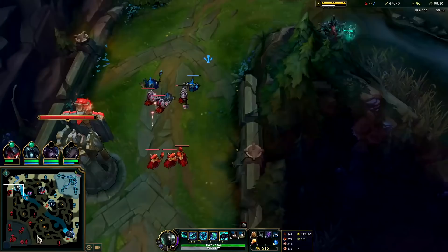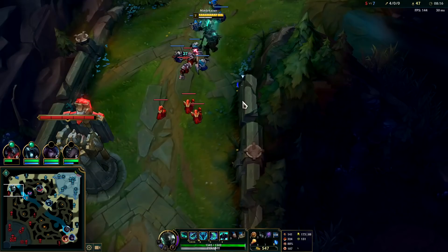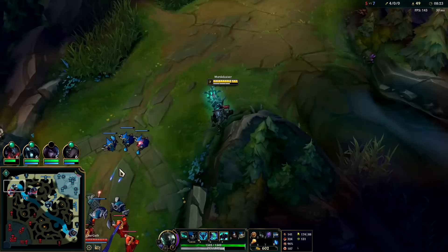Unnecessary risk is what loses games. Big plays don't even win games because there are so many players making constant mistakes — you don't have to be making big plays, just minimize your deaths. This wave should push back into me and Jarvan's in the area, so we'll keep a close eye on that.